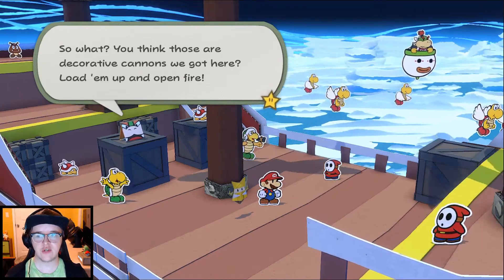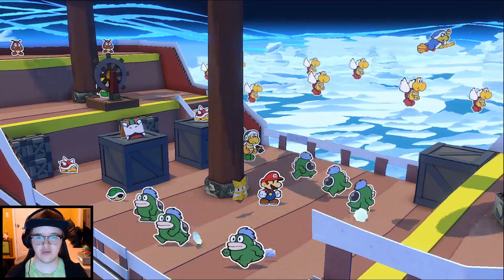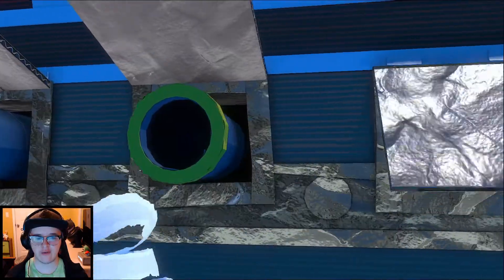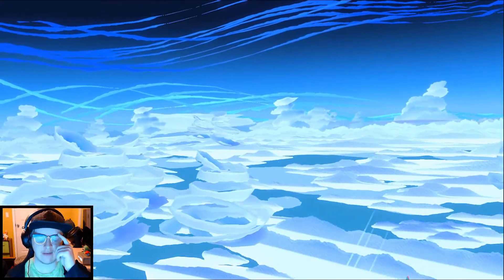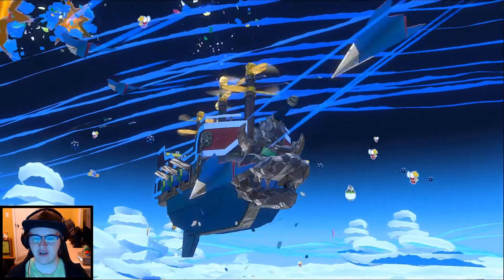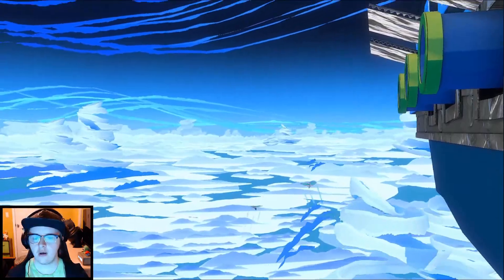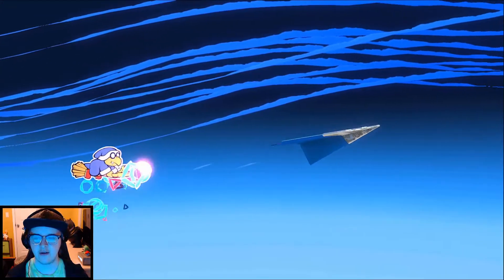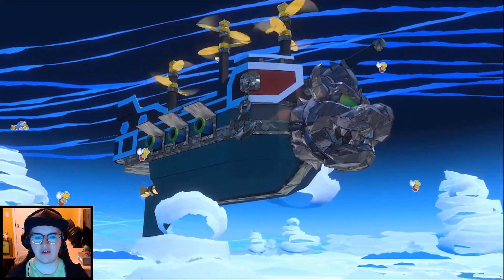Enemies spotted right ahead. Enemies in the air? Oh, paper airplanes — that would make sense since it's origami. Bowser asks what those decorative cannons are for — load them up and open fire! The Spikes are going to shoot them. That's pretty cool — so that's what the Spikes are for. I always wondered what they were actually for since normally they just throw spike balls. So they're actually acting more like ballistas. That's pretty cool.